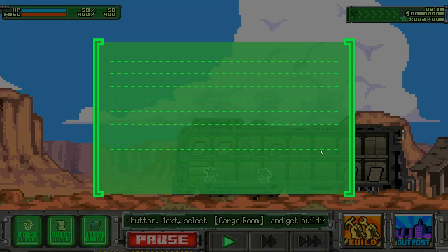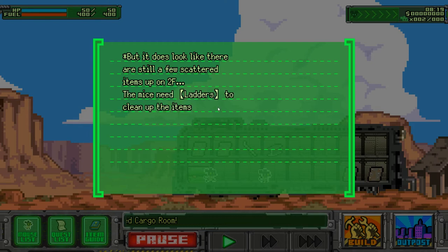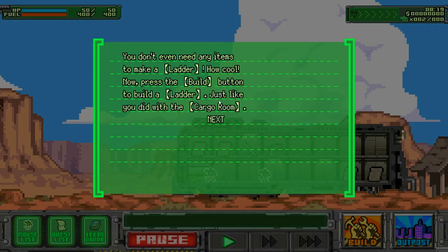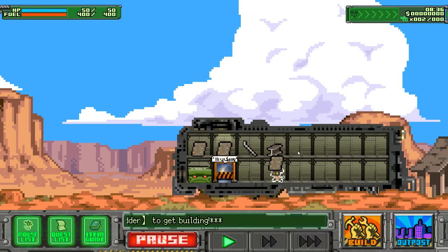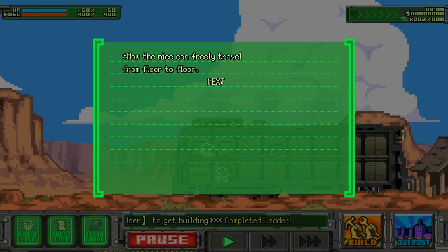Cargo room complete! If you have a cargo room, mice will organize scattered items automatically. There are still a few scattered items on floor 2 — the mice need ladders to reach them. You don't even need any items to make a ladder. Build it — same as before. After building the ladder, the mice should automatically go upstairs and collect the items. With those things we'll be able to make the engine and start our first adventure.